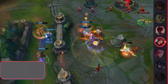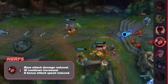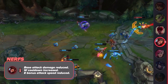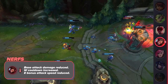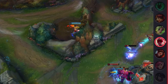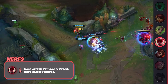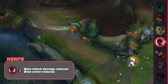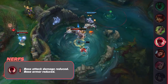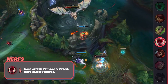Wukong is finally getting a nerf that should hit hard enough to knock him down a peg or two in the jungle. It may only be 2 base AD and 5% attack speed on his E, but that adds up a lot in your jungle clear and can be a difference maker in whether you're able to outpace your opponent or not. He'll still be good, just not ridiculously good. Lee Sin, on the other hand, probably won't be affected by his nerfs nearly as much. He's also losing 2 base AD and even 2 armor on top of that, but he's in such a strong spot right now it won't bother him too much — he's not a power-farming jungler. You usually just clear once and then spam gank between camps to snowball early, so Lee Sin players are going to be pretty much unaffected.